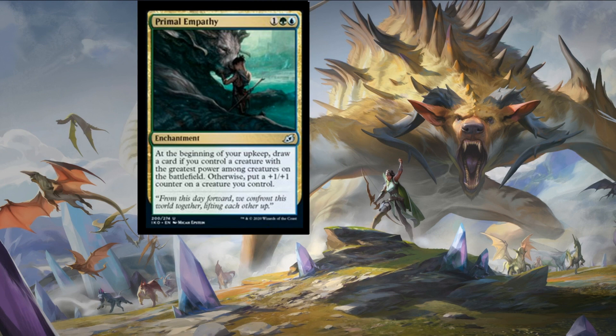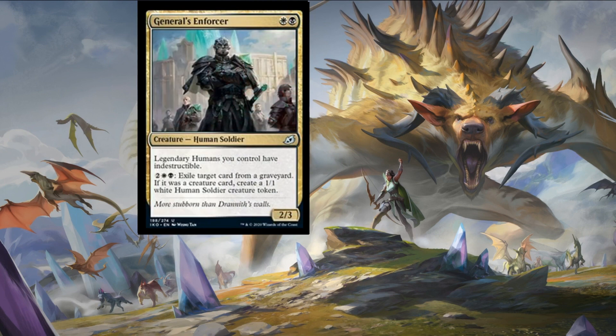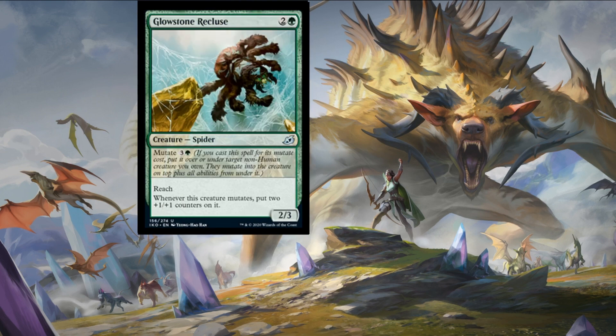General Enforcer is one plains and one swamp for a two-three human soldier. Legendary humans you control have indestructible. This is a pretty decent card in a taste of Karlov build or legendary human build — there are a couple you'll see later on in the video. It gives indestructible as a bonus, and late game there's a mana sink: two colorless, a plains, and a swamp to exile target card from a graveyard. If it was a creature card, create a one-one white human soldier token.